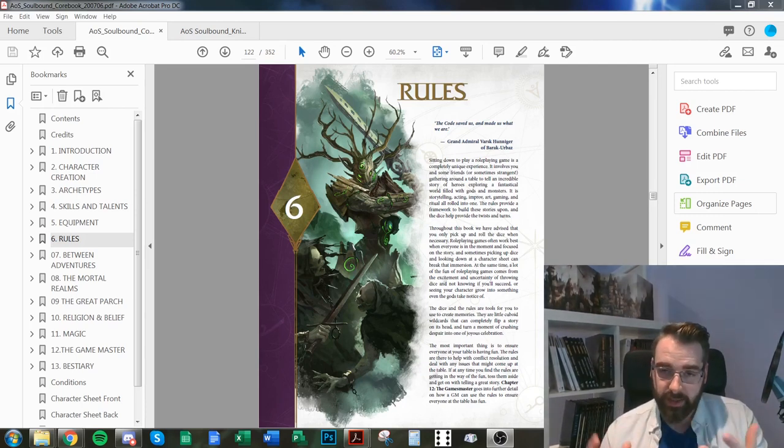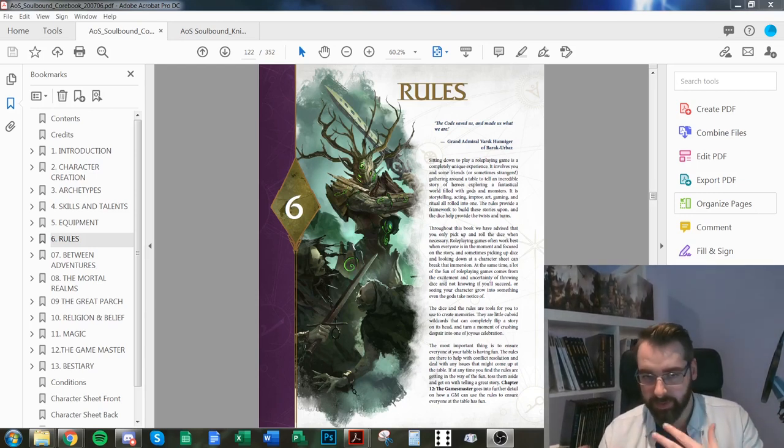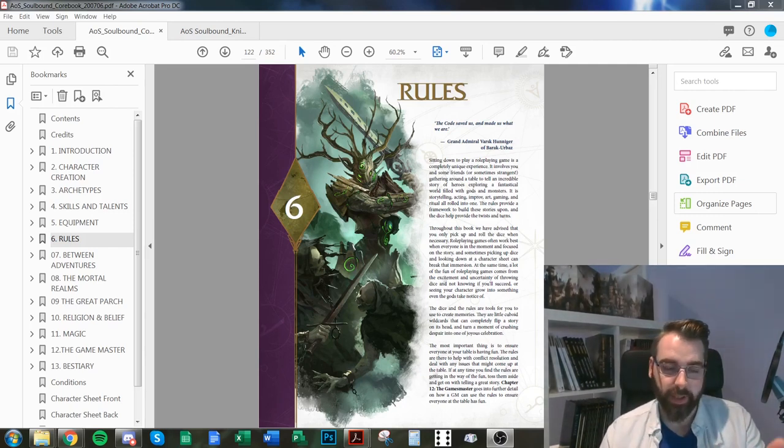Soulbound uses D6 dice pools. You build your dice pool from attribute plus a skill. The basic attributes are Body, Mind, and Soul. Body is your strength and speed. Mind is your mental acuity and problem-solving ability. Soul is your essence, presence, willpower, and charisma — all rolled into one.